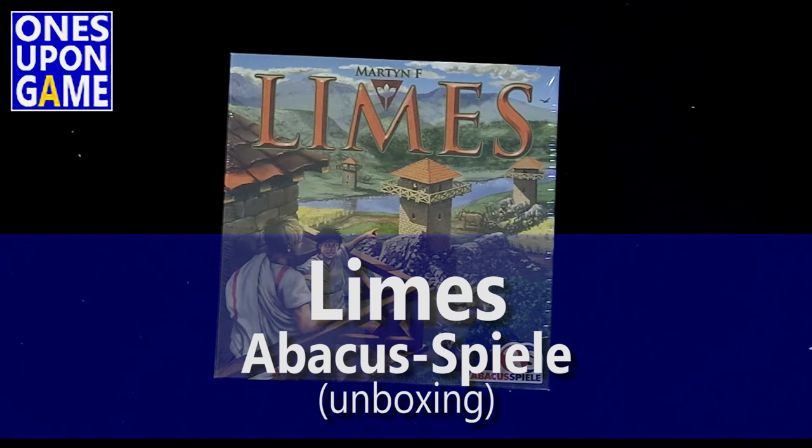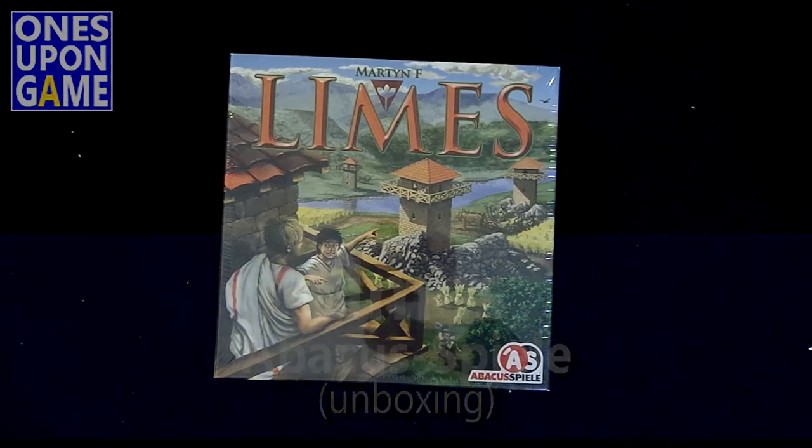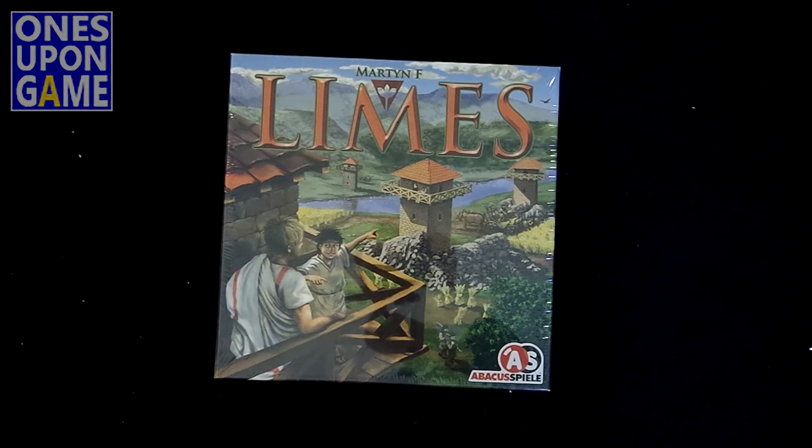Hey, this is Kevin Kitchens of Once Upon a Game, and today I'm going to open a copy of Limes — or as it's apparently correctly pronounced, Lime — which is a defense structure in, I believe, Rome or Greece to defend against the barbarians. But with all the farming games out, I thought Limes was your crop instead of wheat or hay or asparagus or whatever it is you grow on these games.